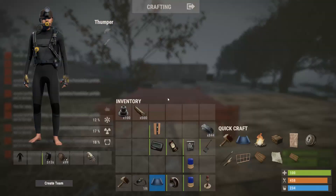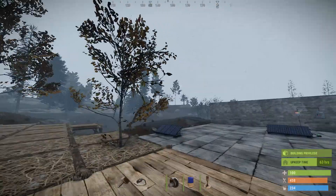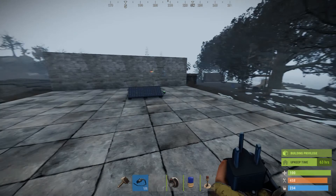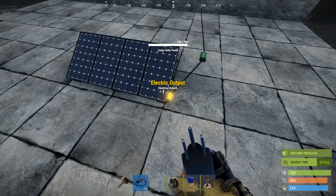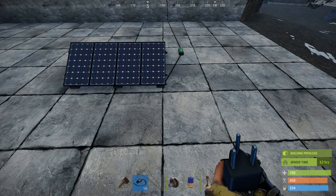When it's foggy, solar panels still work — they still get power. The sun's going down right now because I don't have any mods on here.